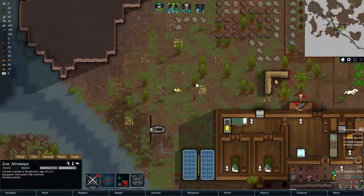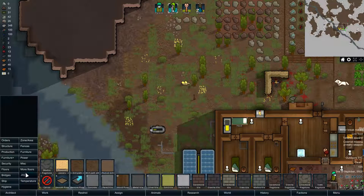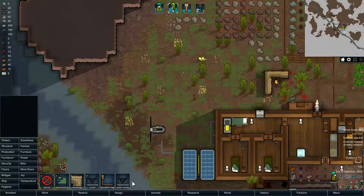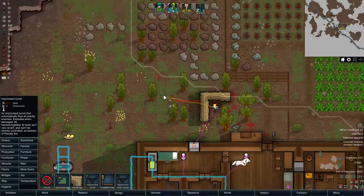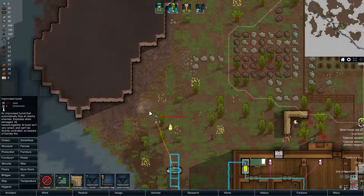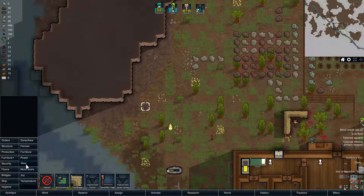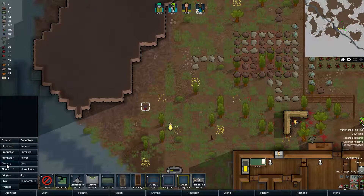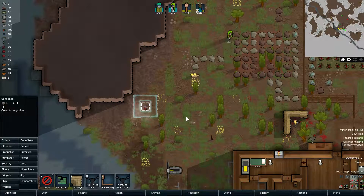We're also gonna need another turret around here — it doesn't need to be built right away. Going on security... there we go. Taser turrets — that's a mod probably. Regular turrets will do. We're gonna connect it here, not work on it right now, but get the connectors installed. And we're also gonna put sandbags around it, just like so.